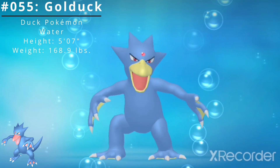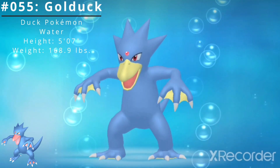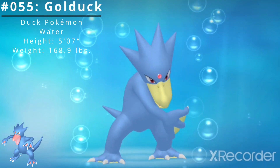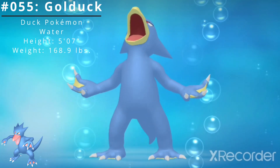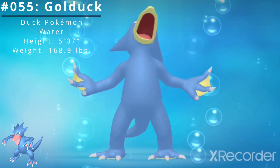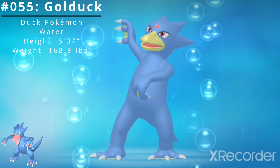Golduck has two standard abilities. The first is Damp, which prevents the use of explosive moves such as self-destruct by dampening its surroundings. The second is Cloud 9, which eliminates the effects of weather. It also has access to the hidden ability Swift Swim, which boosts the Pokémon's speed stat in rain.